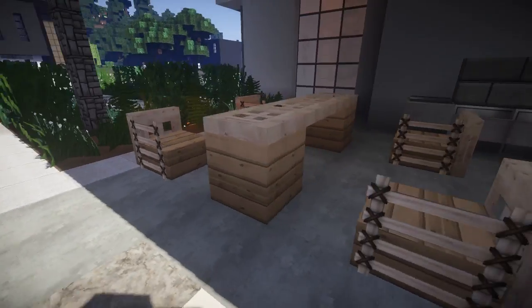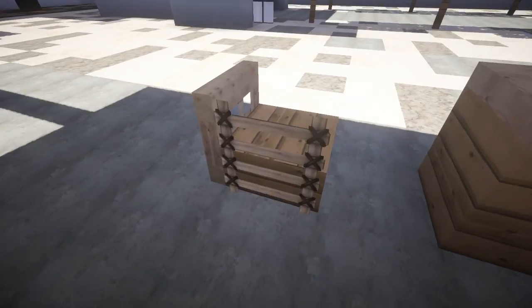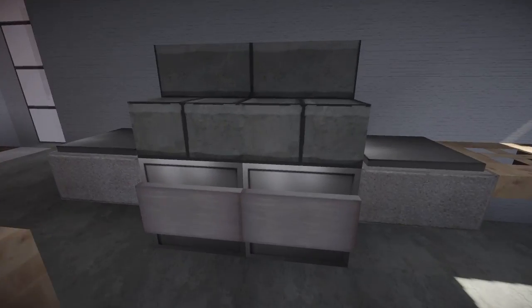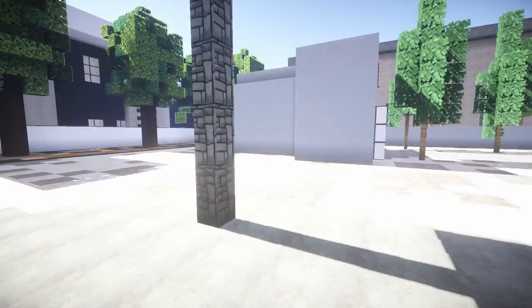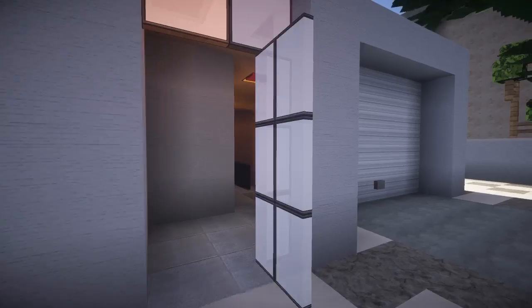I like that design though — I don't think that's possible without a world-edit command. There's a grill and a little sink unit. Guys, I've been so eager to check out the garage, so let me just check this out.